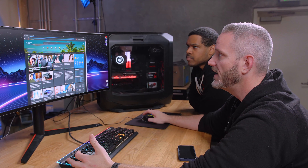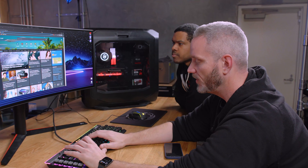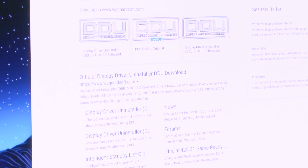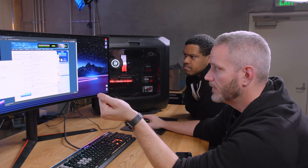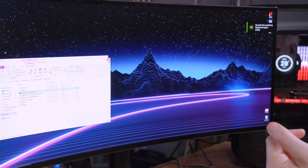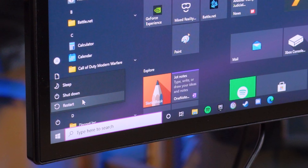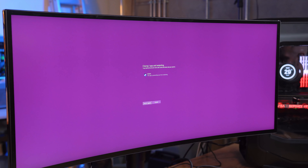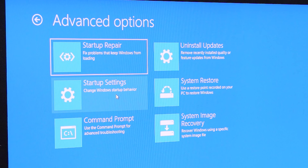We're going to search for DDU — the official Display Driver Uninstaller download from Guru3D. Now it's telling you that you're not in safe mode, which is what we're going to do. To go into safe mode, hold down left Shift and click Restart. This brings up a boot menu. Go to Troubleshoot → Advanced Options → Startup Settings, then click Restart. From there we'll select number four for Enable Safe Mode — no networking needed.